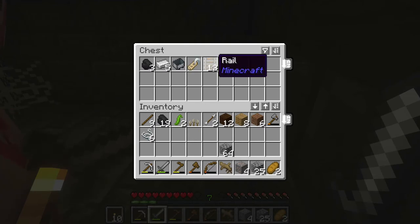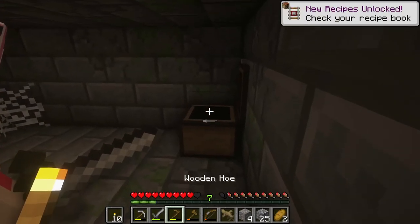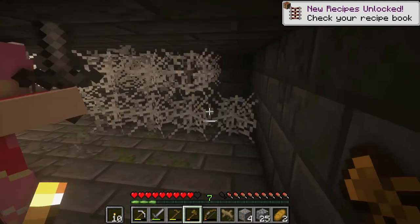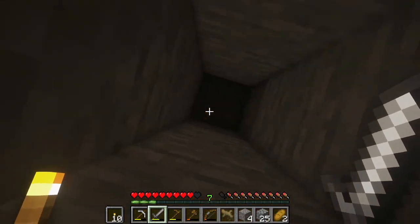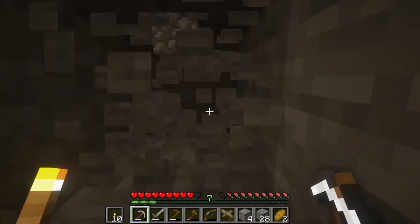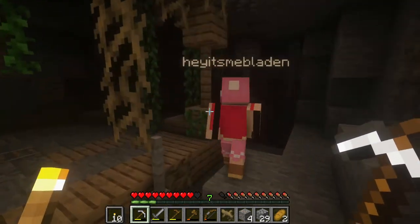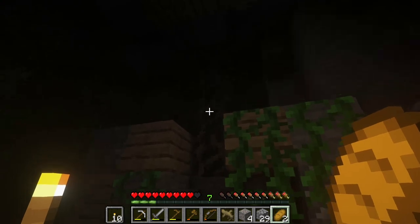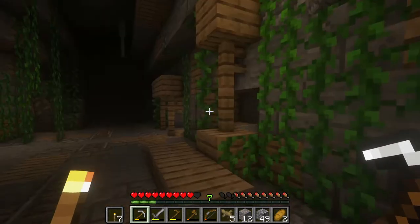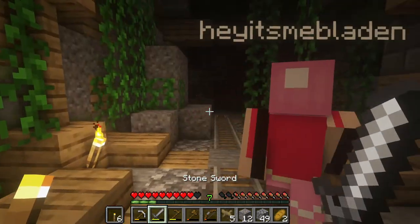The chest is covered in cobwebs — let's both open it. We got 10 torches, 13 rail, a name tag, five iron, a minecart, and some coal. You could actually make an iron pickaxe right now! We grab the chest too. What do these stairs — I mean this ladder — go to? Nothing. That's weird. This is a very weird place.